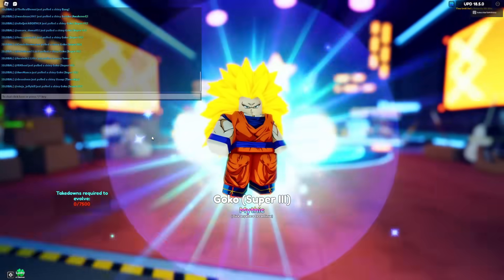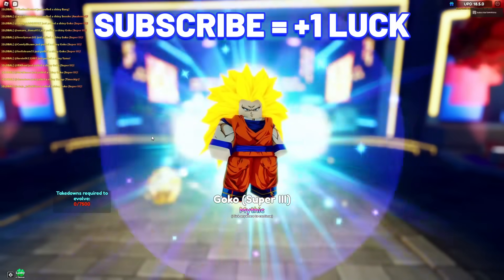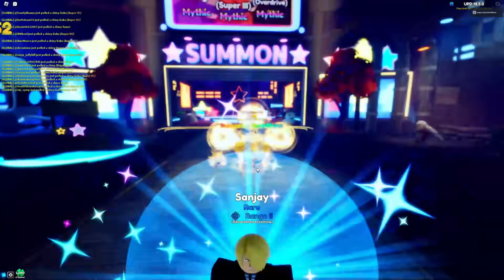All right, hello guys! In today's video I'm going to be showcasing Goku Super 3, which is one of the newest units added in update 18.5. Let's go — and if anyone is wondering what the shiny Gilgamesh looks like, this is it.